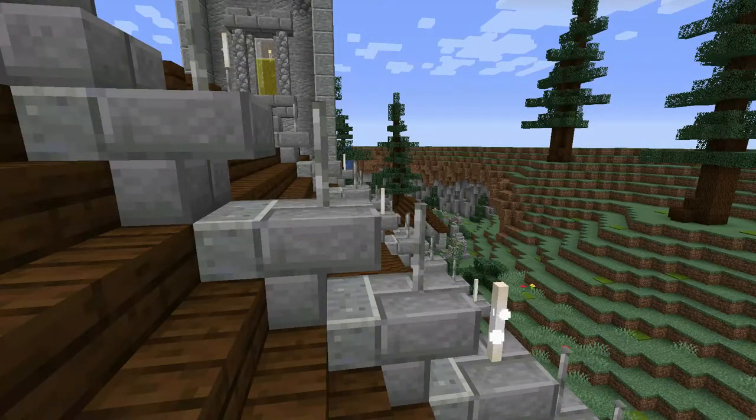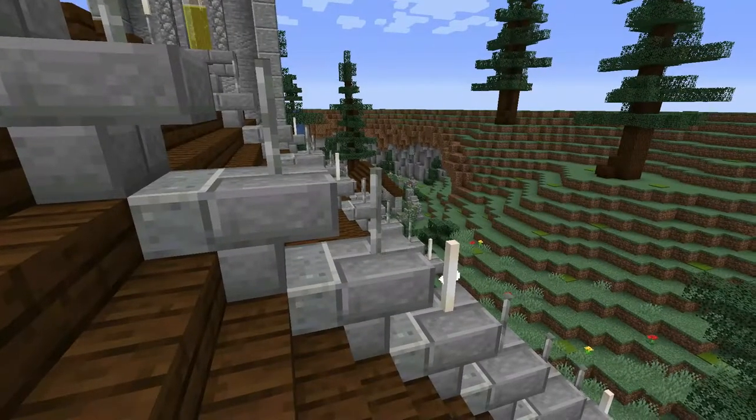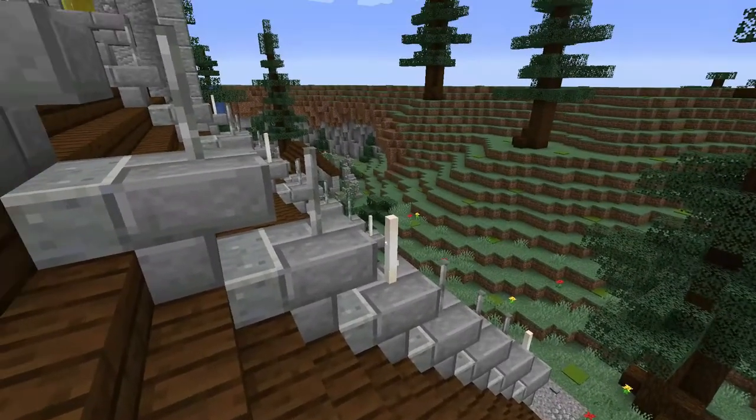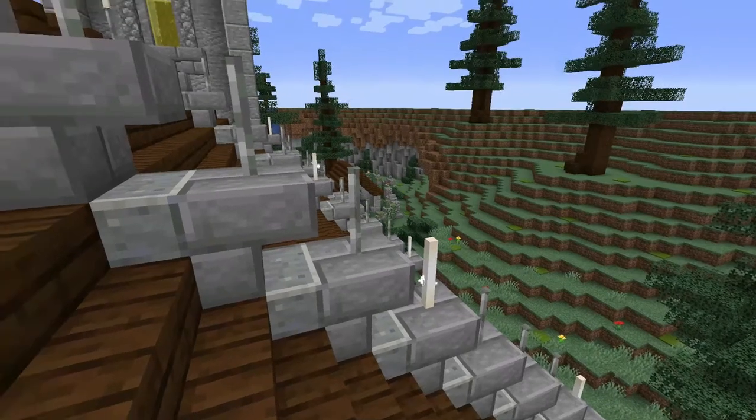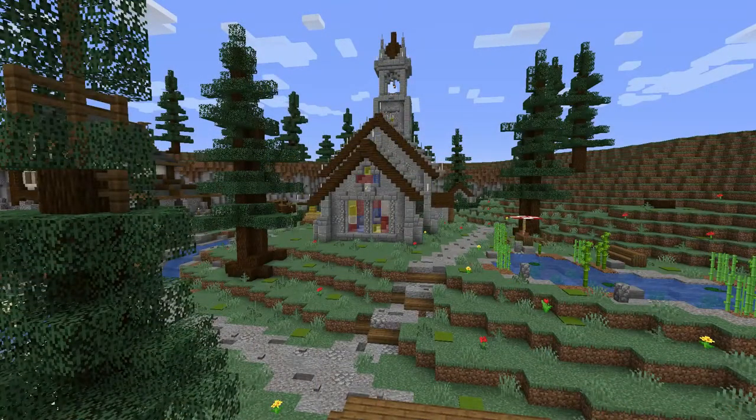Coming to the top of the church, you'll see there's plenty of iron bars and end rods as well. The end rods do provide light, but the iron bars are mainly just to push the medieval feel of the church — it really does harken back to that. Here's a good view of the front of the church. You can see the great big stained glass windows at the front, much bigger than the other ones around the side.